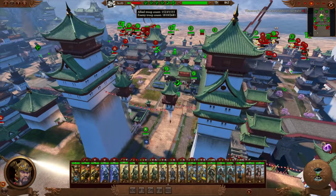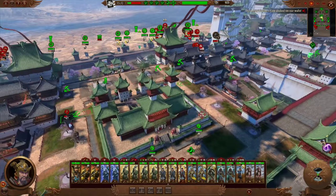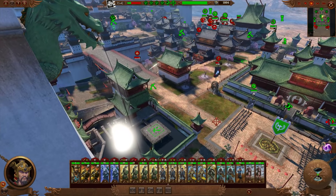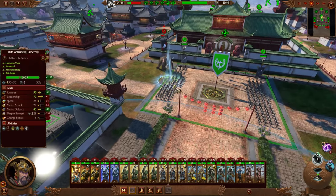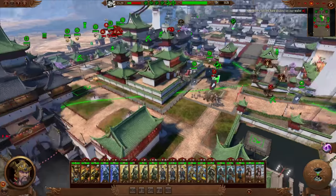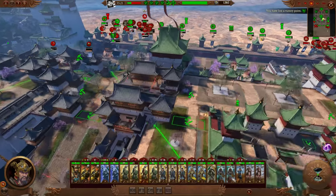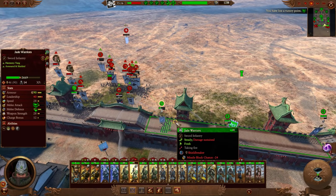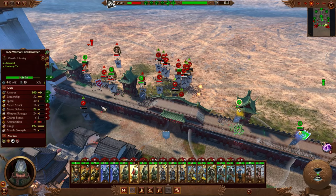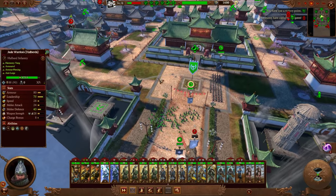We've already killed 800 of them and we've barely taken any damage, but the problem is they've run in through the city. Now it's a concern whether we're going to be able to hold them back, because this is the biggest weakness of walled cities — we have to hold on to two positions. This tower here should assist in killing them. The bounce power is approaching even. They've kept one of our points — I need to send reinforcements up here. Oh, the mammoth is gone, good.